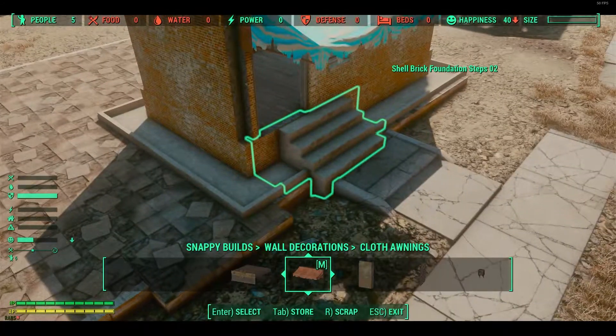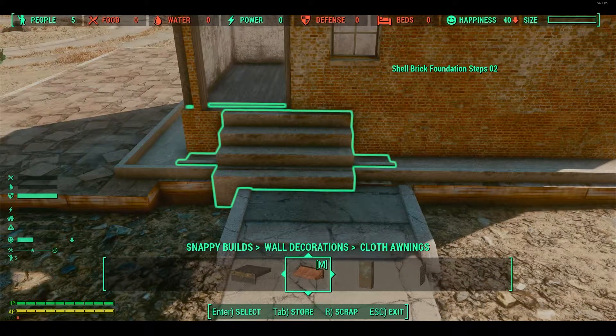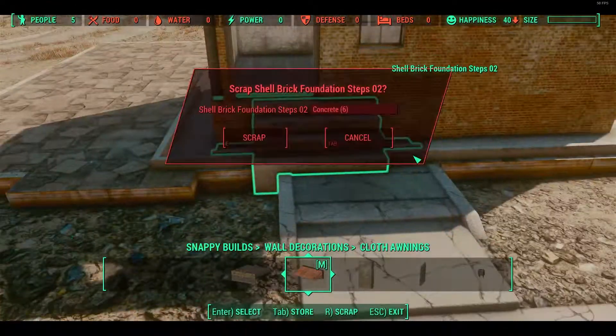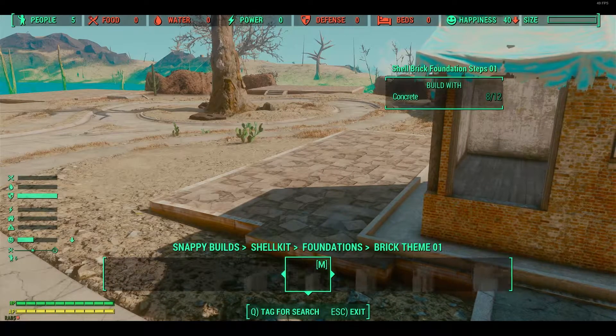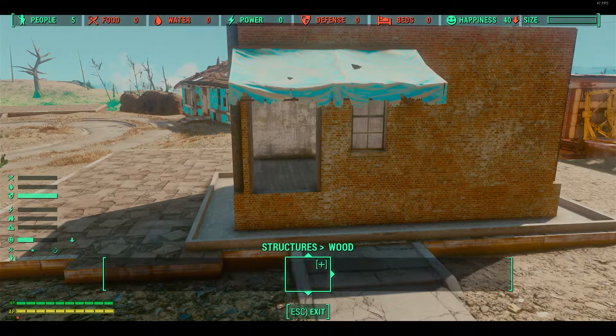Snapping this thing in was a little bit of a ball ache. I need things to look perfect. If people are wondering how I'm twitching it — is that Workshop Plus? I think it might be. It lets you rotate pieces, shift them, scale them. It's an essential mod.